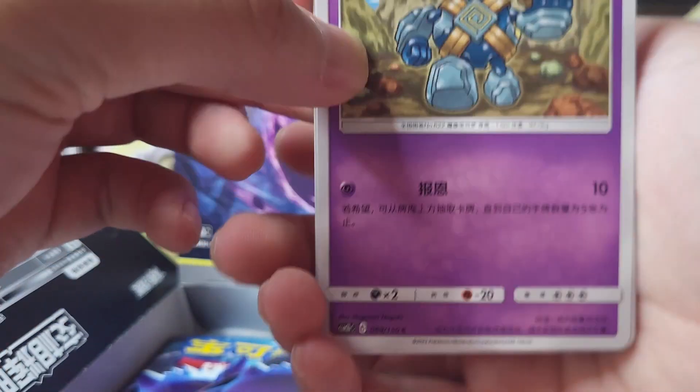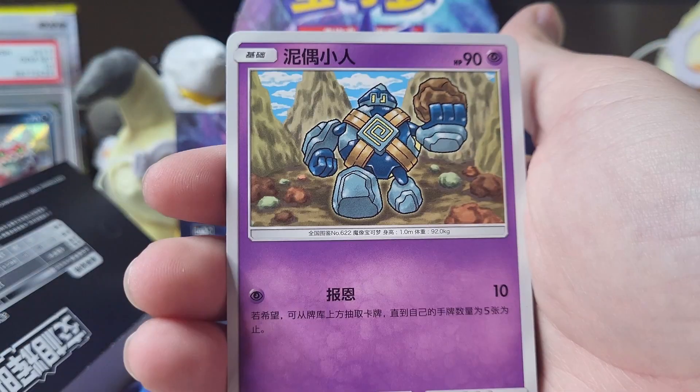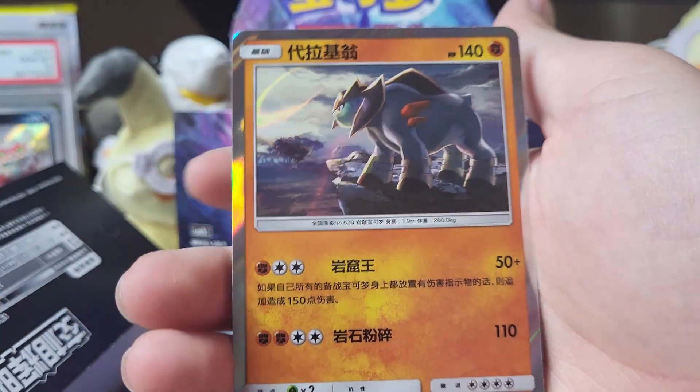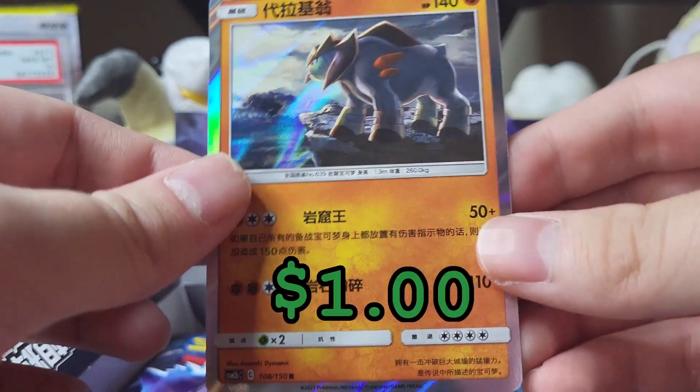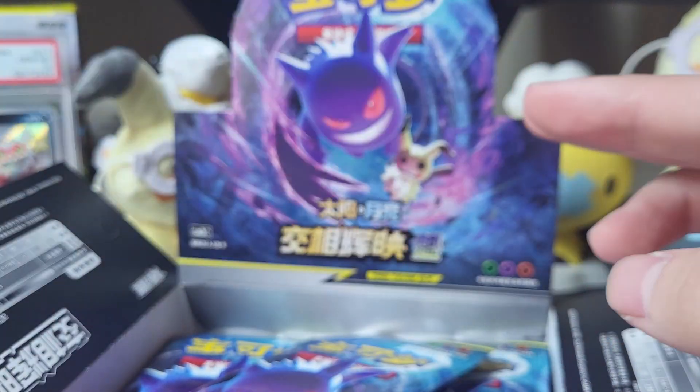That's some like furry bait or something, I don't know what that is. All right, let's just keep going. These cards have been quite interesting to open up, I really like these. We have Pinsir, we have Golurk holding some rocks, we have Dartrix again, and we have Pyroar looking over like Simba.